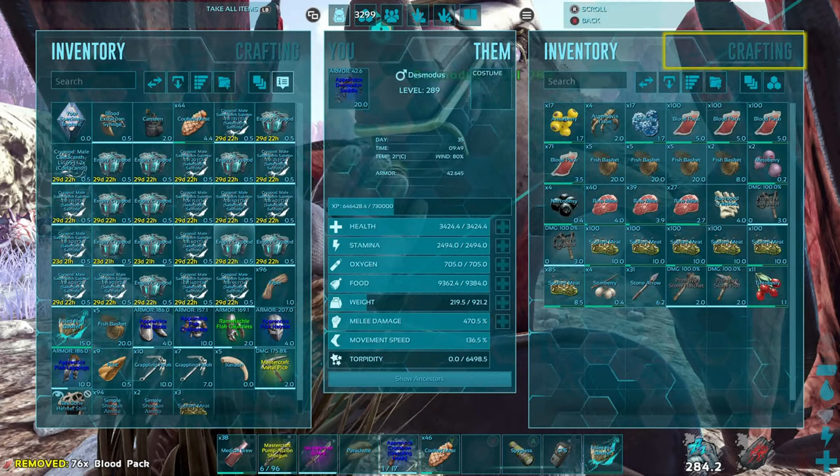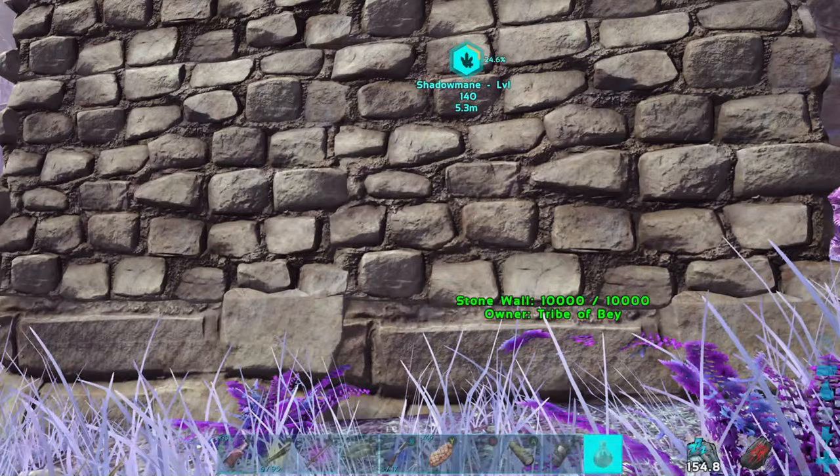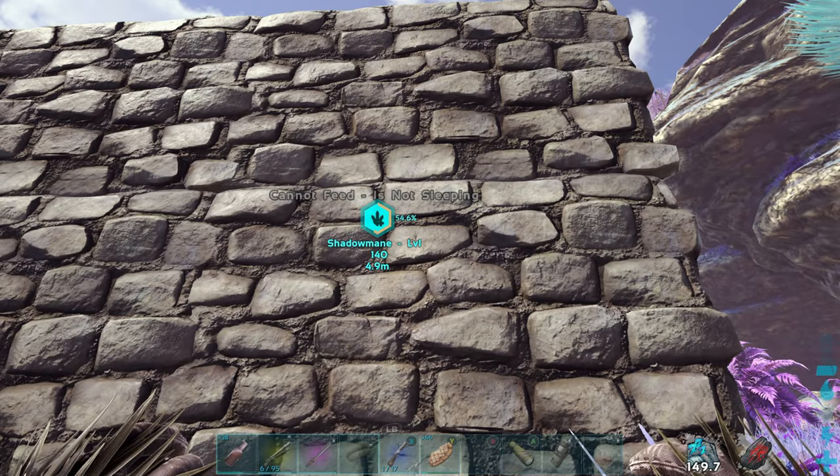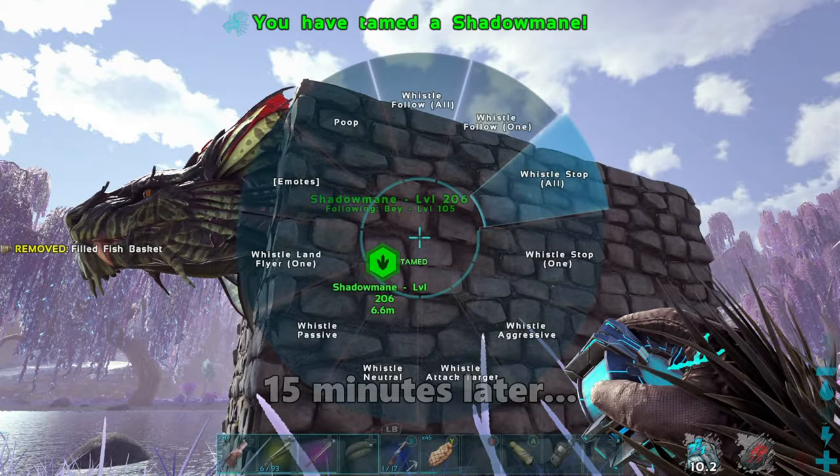At around 24% tamed progress I decided to craft the Sanguine Elixir potion in the Desmodus inventory. Pull it into one of your hotbar quick slots and consume it while being next to the shadow mane looking at it, and it boosted my taming progress up to 54%. We tamed ours at about 95% efficiency, so it gained about 66 levels — which is almost a perfect tame. It would have been perfect if we had more heavy fish to feed it.